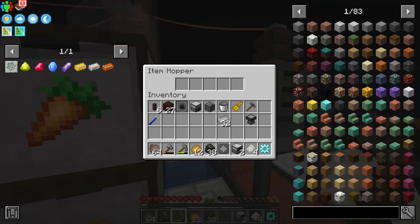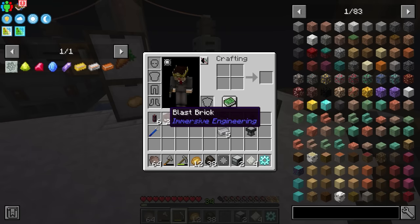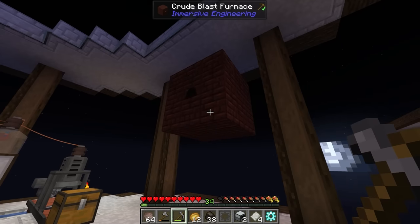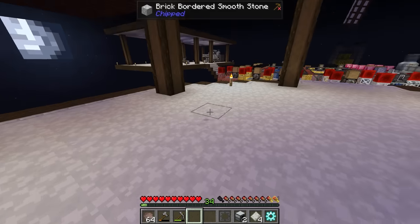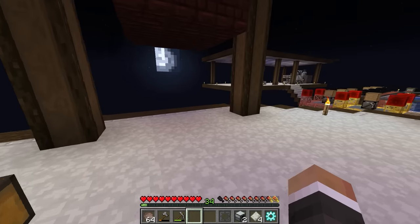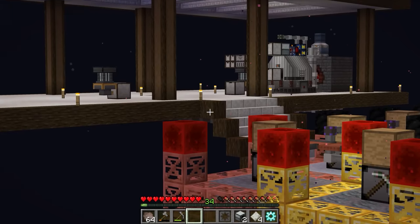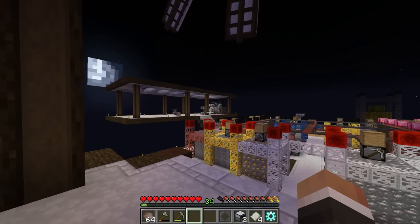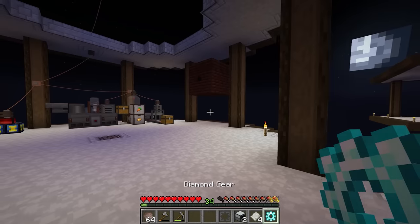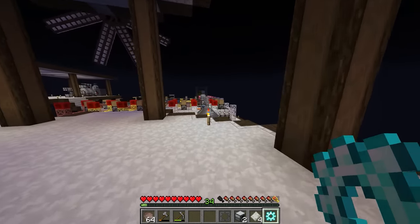We'll throw in 27 steel ingots, turn those into 27 steel plates, then craft those with the pre-existing blast brick to get reinforced blast brick. Rebuilding the same structure but with a hopper on top gives us the improved blast furnace which can be fully automated. We'll build that over on the other platform. Much like with the basic technium, a lot of what we're doing is using the simple storage network to export to a draw controller.